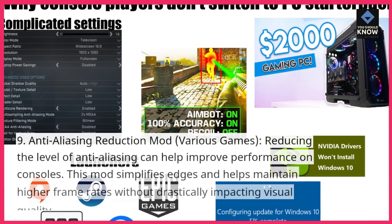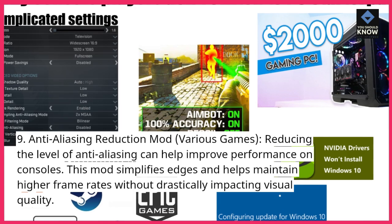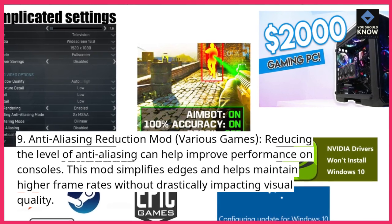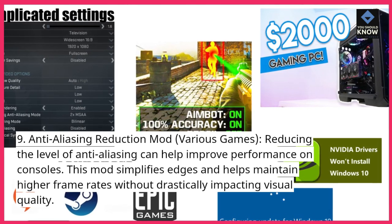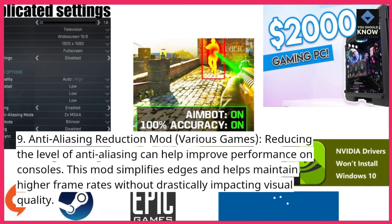9. Anti-Aliasing Reduction Mod, Various Games. Reducing the level of anti-aliasing can help improve performance on consoles. This mod simplifies edges and helps maintain higher frame rates without drastically impacting visual quality.